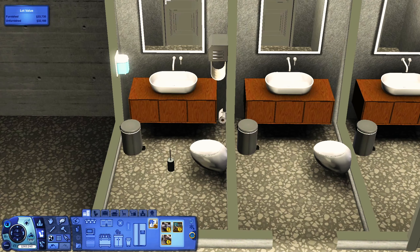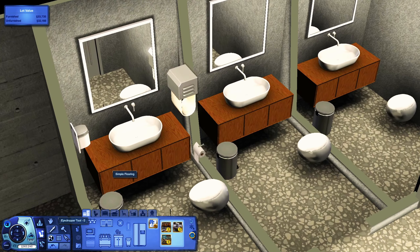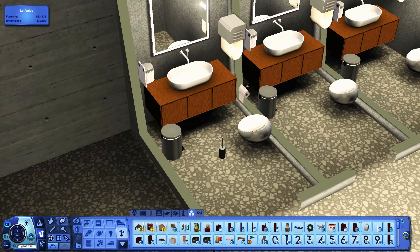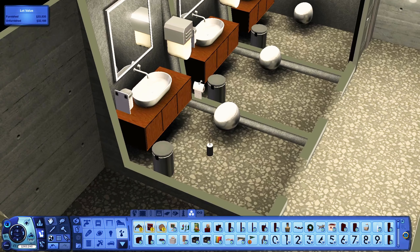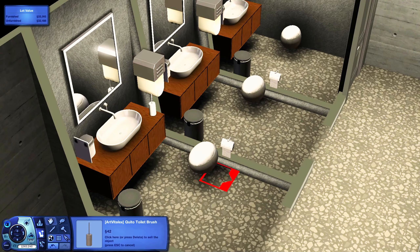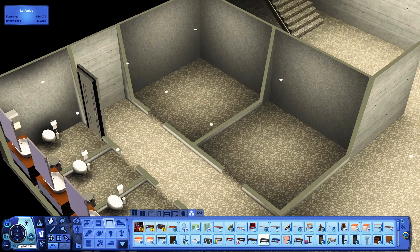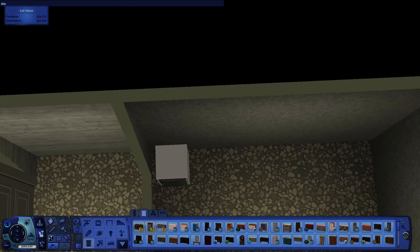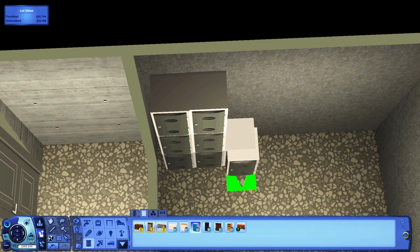I'm doing the bathrooms — I did three separate ones and two separate changing rooms. They're not really that interesting. I just went for a gray theme with some wood on the vanity areas underneath the sinks. For the upstairs as well, I didn't really have enough space to create all of my visions for this build, even though this is a bigger lot than the previous one. But I think it turned out kind of cute and I'm really satisfied with how it looks.